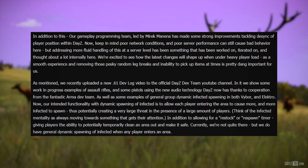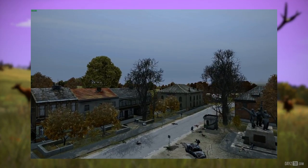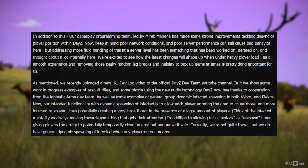The team recently uploaded a new 0.61 devlog video to the official DayZ Dev Team YouTube channel. In it, the team shows some work-in-progress examples of assault rifles and some pistols using the new audio technology DayZ now has thanks to cooperation from the Arma Dev Team, as well as some examples of generic group dynamic infected spawning in both Vybor and Electro. Our intended functionality with dynamic spawning of infected is to allow each player entering the area to cause more and more infected to spawn, thus potentially creating a very large threat in the presence of a large amount of players. Think of the infected mentality as always moving towards something that gets their attention, in addition to allowing for a restock or respawn timer, giving players the ability to potentially temporarily clean an area out and make it safe. Currently we're not quite there, but we do have general dynamic spawning of infected when any player enters an area.